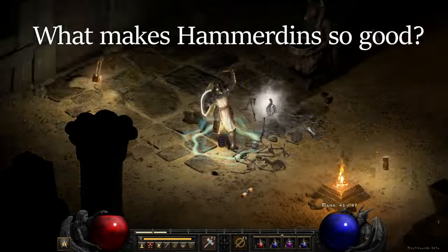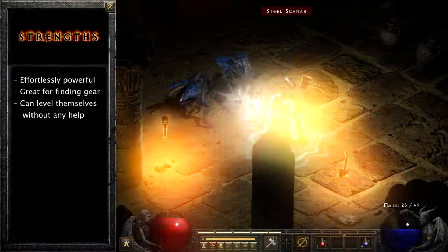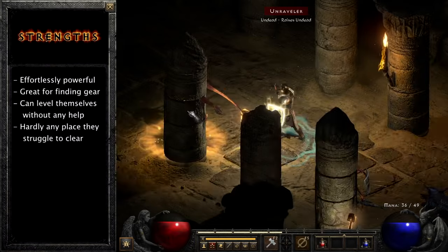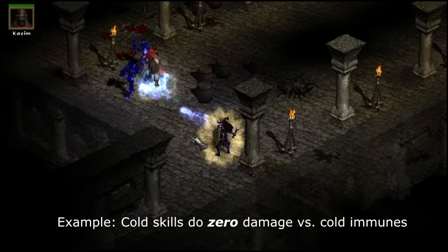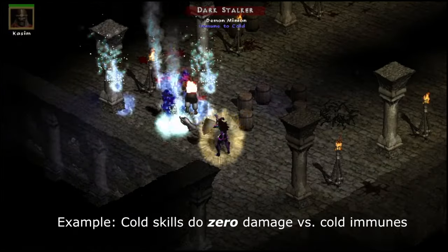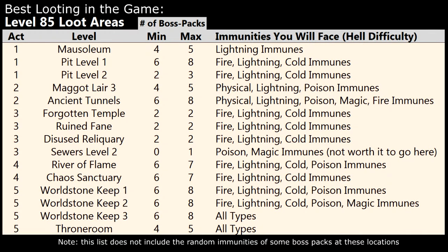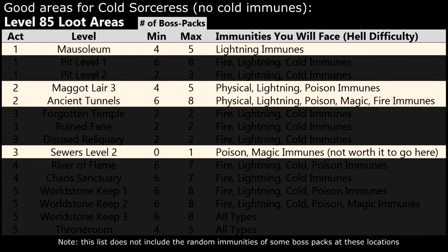To put it simply, Hammerdins are effortlessly powerful. They're great for finding gear. They can level themselves. Without any help, there's hardly any place they struggle to clear. When you unlock the highest difficulty level, Hell Mode, you'll find that almost every monster there is immune to at least one of the six types of damage you can do in this game. This is a barrier that breaks even the most powerful characters, but hardly any of those monsters are immune to magic — which conveniently is the type of damage that Hammerdins use. As a result, in Hell difficulty, even a Hammerdin with terrible gear can go to most of the areas with the best loot drops and clear them out quickly.